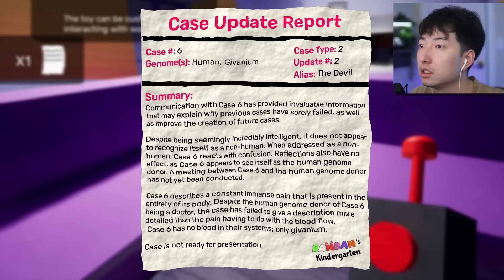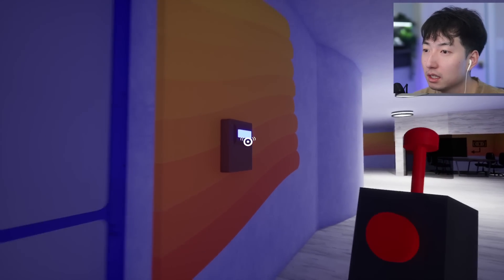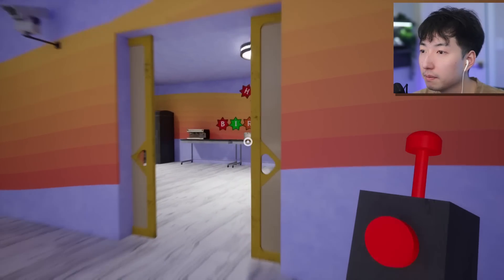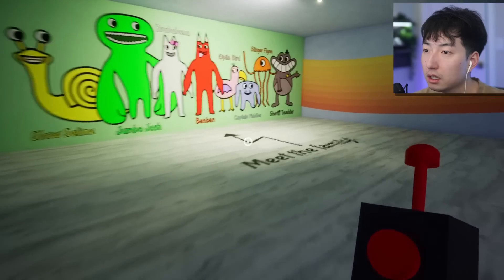Case update report. Genome human — Giovannium. Alias: the devil. No wonder kids went missing. 'Despite being seemingly incredibly intelligent, it does not appear to recognize itself as non-human. When addressed as a non-human, K6 reacts with confusion. Reflections also have no effect as K6 appears to see itself as a human genome donor.' We need to find other key cards for this — a red key card. At least our drone works now. Maybe I have to go back because I don't see any other key cards here.